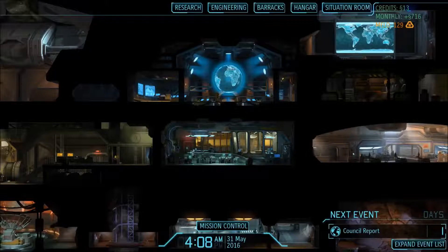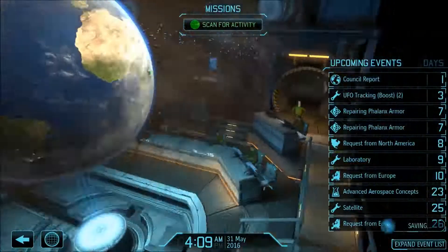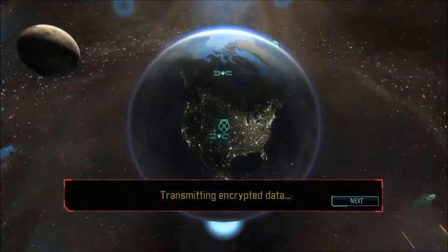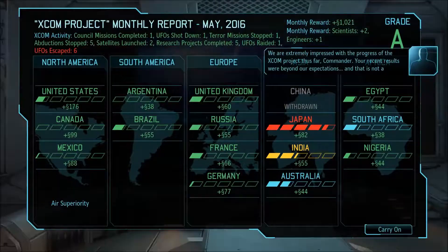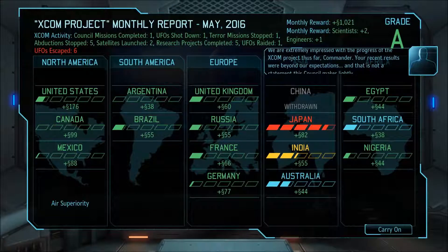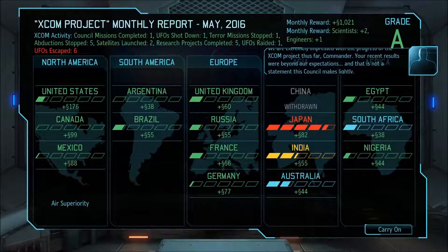Hello commanders, welcome back to XCOM Long War. One day left for the council report, let's wait and see what we are going to get. Let's go - awesome! 1000 credits, grade A. Japan is on the red, India is rising as well.